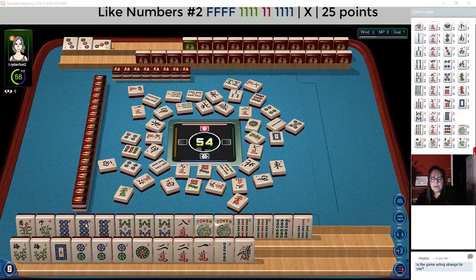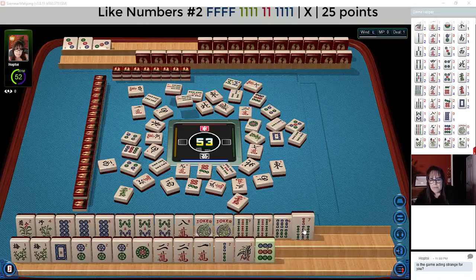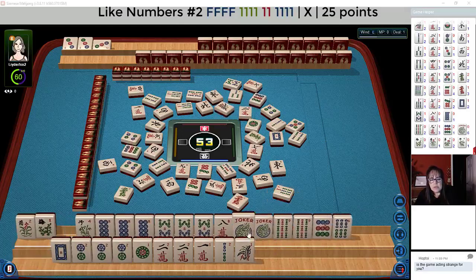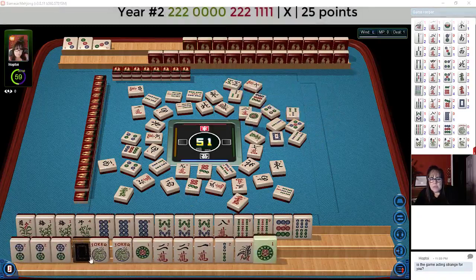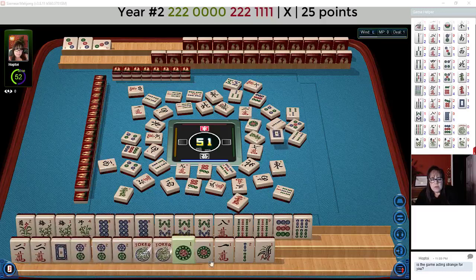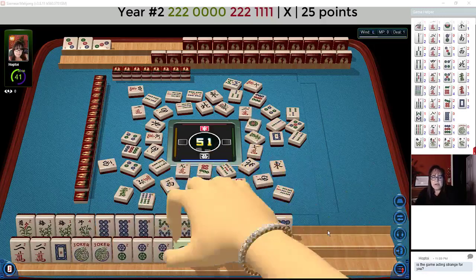I think we need to figure this out. Like numbers with eight — six, seven, eight, nine dragon. Single — yeah, this is risky with those sevens. Let's give up on that. Green dragon — it's just too risky because they could discard it at any time. I think we should try for like numbers with eights and just let one of these eights go, because we need a pair. One of these needs to be a pair. So we need four flowers. Seven bamboos.